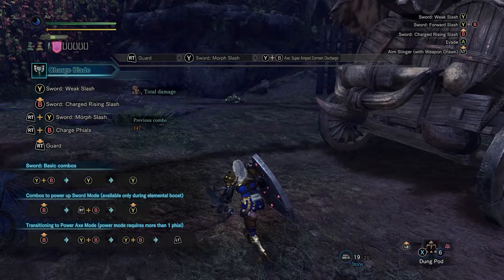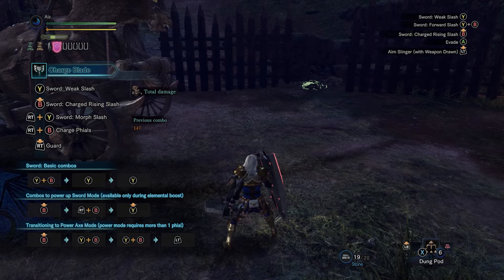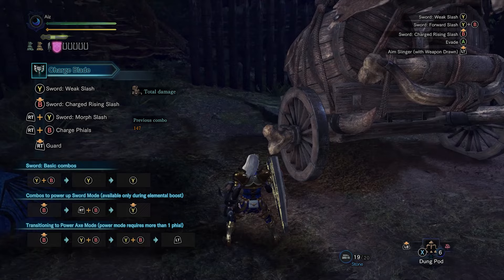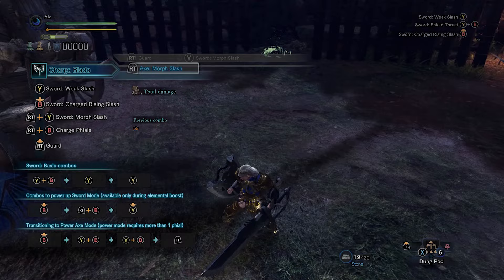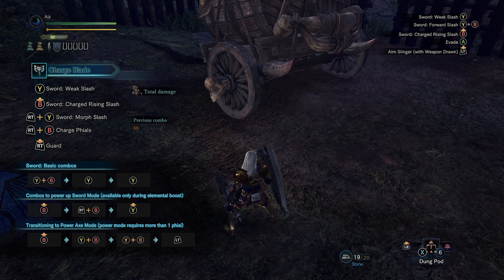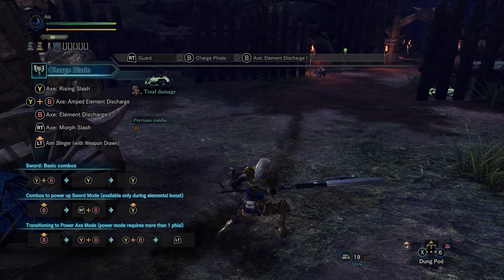You're never going to land SAEDs that way. A more efficient use is spending your phials with simple axe B attacks rather than missing and completely whiffing your SAED. You've been conditioned to get into axe mode slowly through the morph slash to fish for an SAED — I know because I used to do that, and it doesn't work. So what's the fastest way to get into axe mode and spend a phial? That's just using the charge phials animation into elemental discharge one. See how fast that is? This is your fastest way to spend phials — just your B attack without going into an SAED.